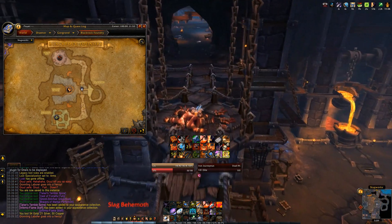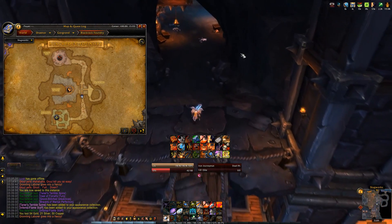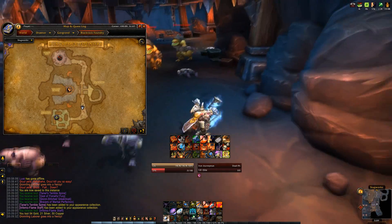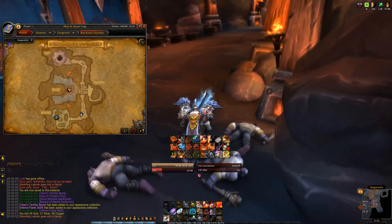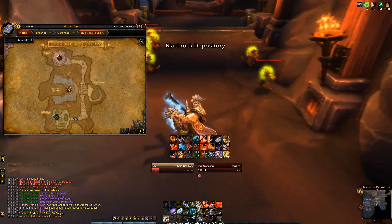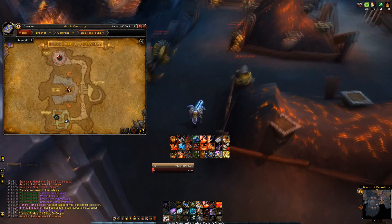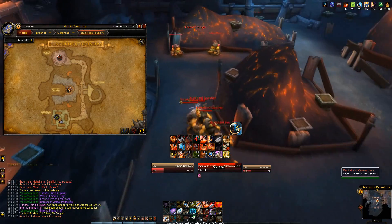This is a raid I actually raided quite a bit back in Draenor. This was the raid that I left my old guild for the guild I'm currently in, and this was when I realized what a properly run guild looks like. Before, me and my friends were kind of in a guild together and it was just chaos. Seeing what my current guild was like was really cool, and being able to kill Flamebender without wiping once was a really interesting experience. When you get to the Oregorger room, pull all of the adds in this room because you have to kill them to spawn the boss.